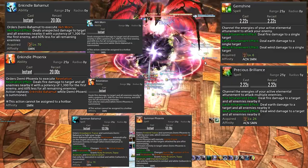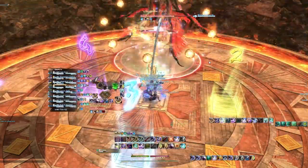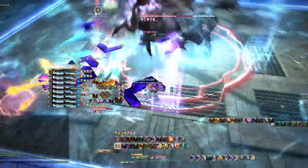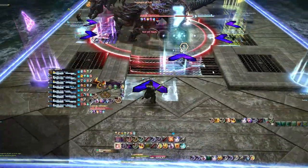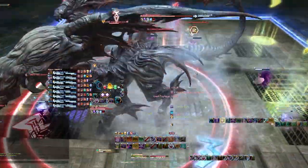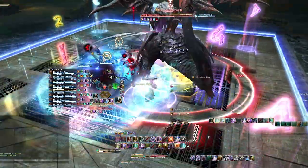The result is that the Summoner has the least button bloat of any job. From a software developer standpoint it scratches a really weird itch — you have functions that change output depending on state, and I find that efficient and nice. I don't like touching a bazillion keys to basically do one thing. Compared to things like Draw and Play on Astrologian, or Minor Arcana and Crown Play on separate buttons, or Red Mage's melee combo, not having all that button bloat is a huge perk.